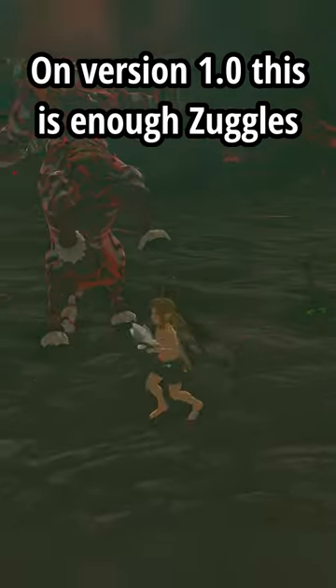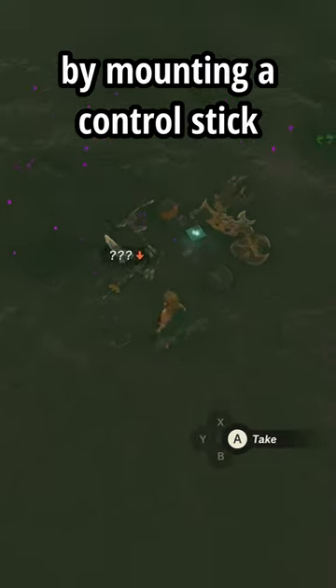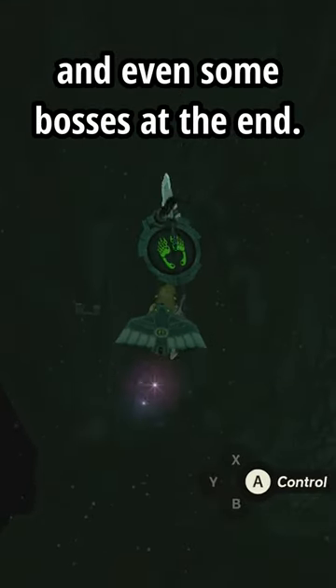On version 1.0, this is enough Zuggles to overload the game, allowing us to clip through the floor by mounting a control stick, skipping large sections of the map and even some bosses at the end.